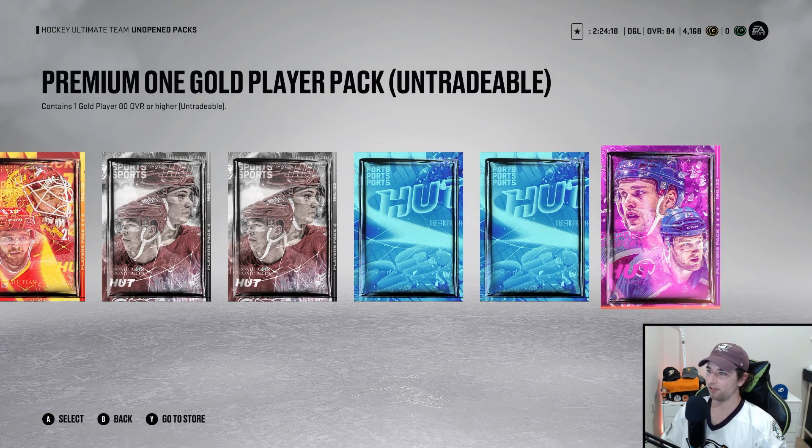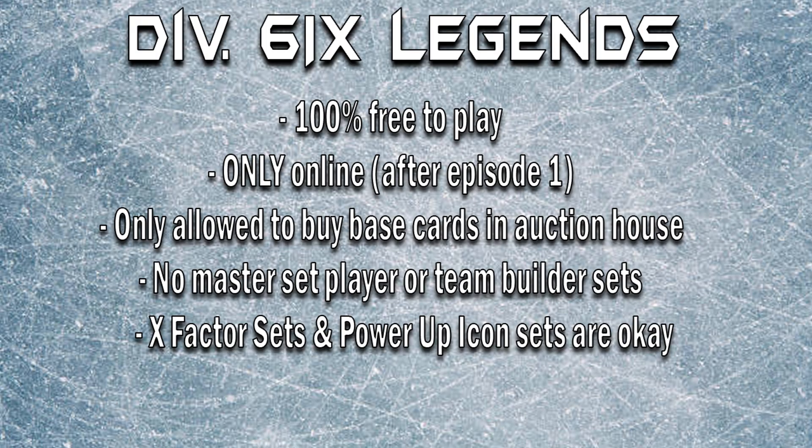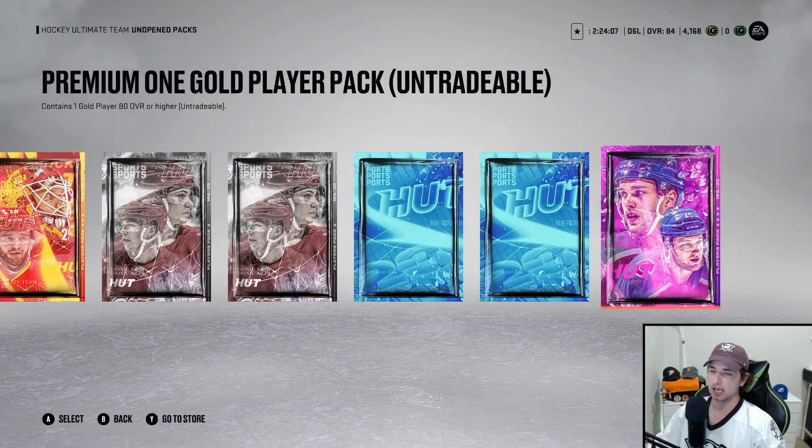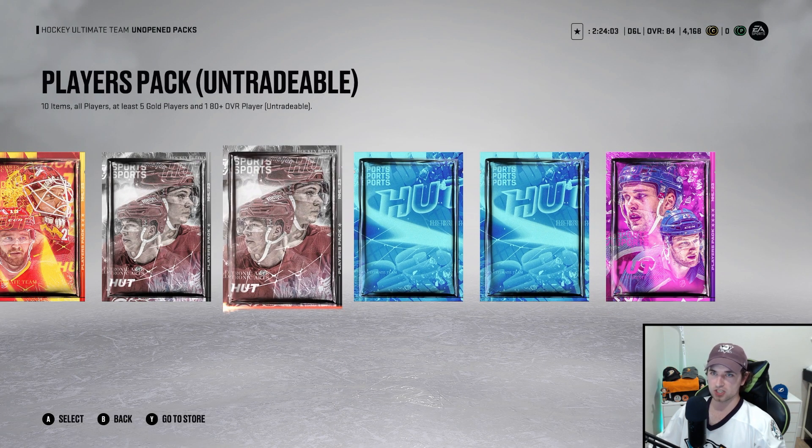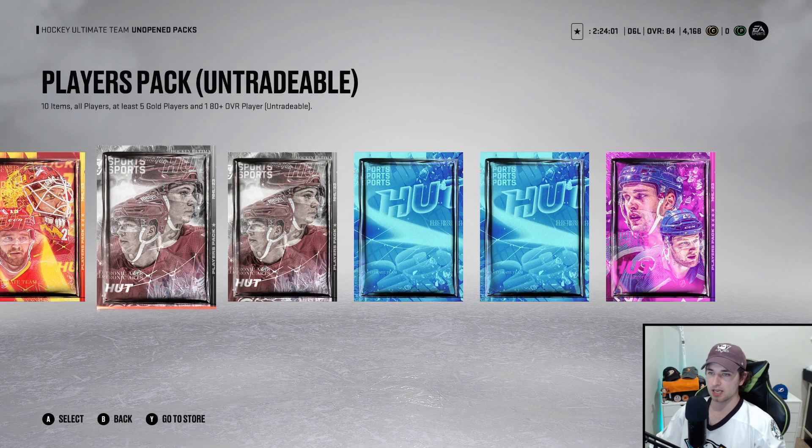If you're new to the series, here are the rules - it's a theme team that we got going on here in NHL 23 HUT. Pause the video, you can check out the screen. Jumping back into it, we got a bunch of packs to rip today. I have my rivals rewards here - went with the untradable rewards just to give us a better chance to pull something, maybe a purple pull.